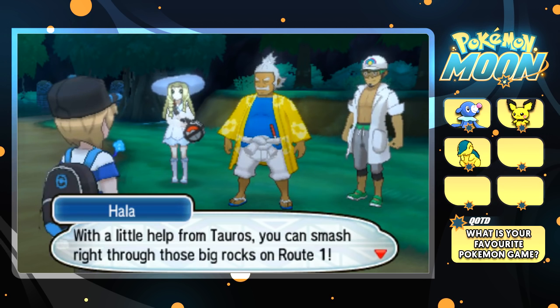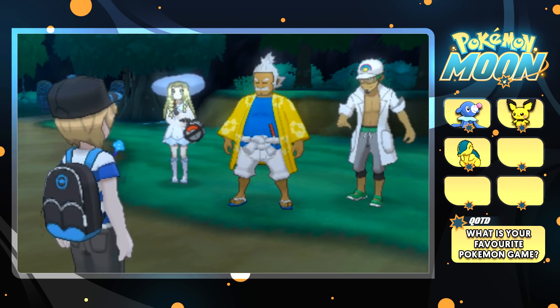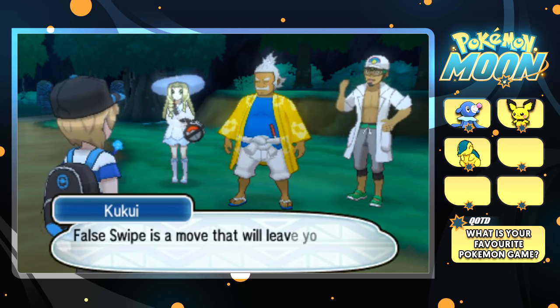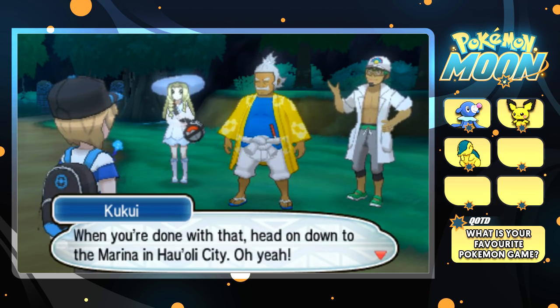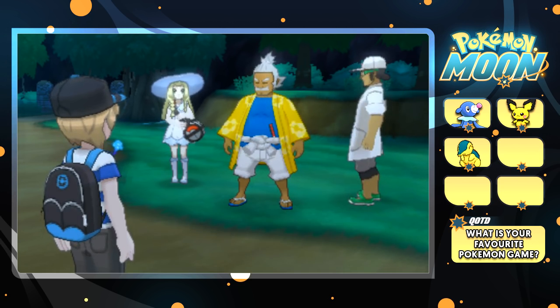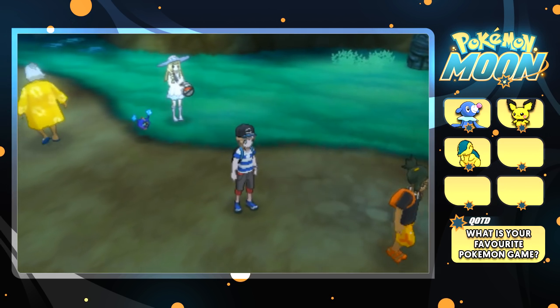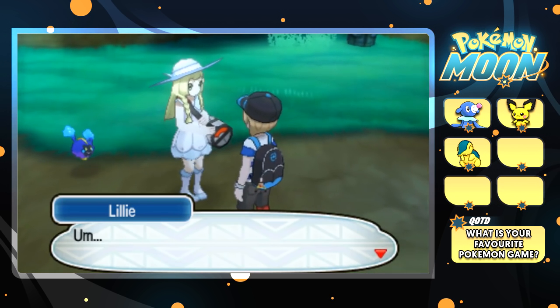With Tauros, we can smash right through those big rocks on Route 1. Oh wait — we can get Rockruff now! In one swipe — brilliant. We will get a Rockruff. So I might end it here before we go to the Second Island, and get Rockruff at the start of next episode. I think that would be a great way to start the episode. They're going to get the boat ready — I think Lily's going to help clean it.